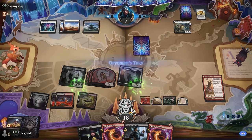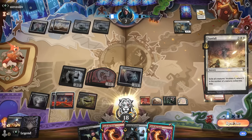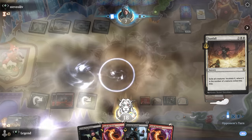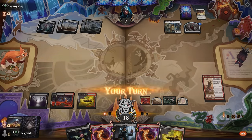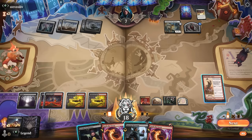5 mana — there's Sunfall. No surprise. We're also lacking a target to cast Torch in the first place, otherwise we could have at least manifested. Need to get back on the board, but it's going to be very difficult now.